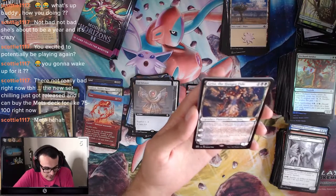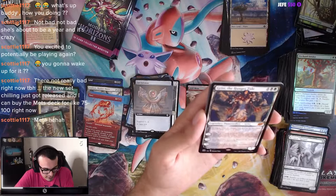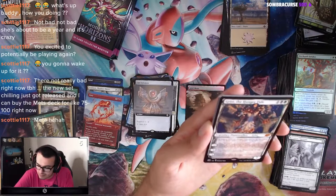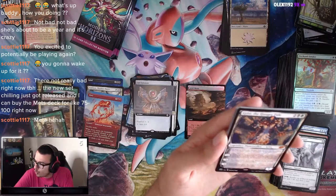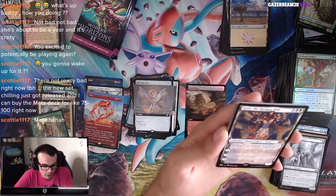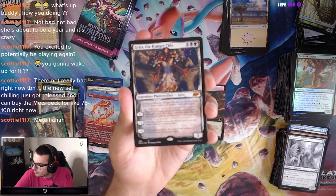As long as Grist, the Hunger Tide is not on the battlefield, it's a 1/1 Insect in addition to its other types. Plus 1: create a 1/1 Black and Green Insect token, then mill a card — if an Insect card was milled, put a loyalty counter on and repeat. Minus 2: you may sacrifice a creature, when you do destroy target creature or Planeswalker. Minus 5: each opponent loses life equal to number of creature cards in your graveyard. I like this, it's pretty sweet.